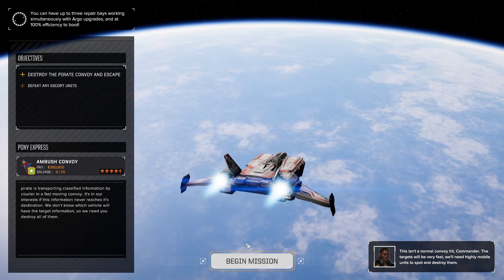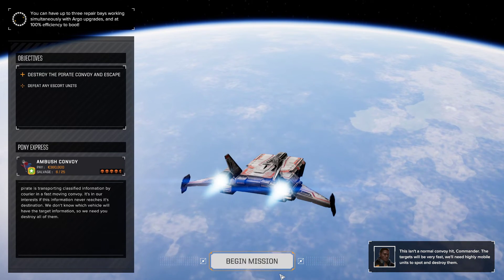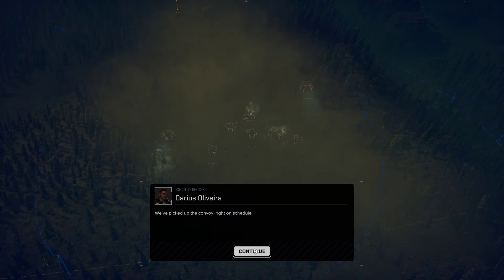We are going to be rocking and rolling on a little bit of a convoy assault mission — 4.5 skulls. 6 of 25 priority salvage is the thing that draws my eye, and 380,800 C-bills. Who cares about that? We're here for the stuff. And it might be a little bit difficult for us to get the stuff, but we have hope, we have dreams.